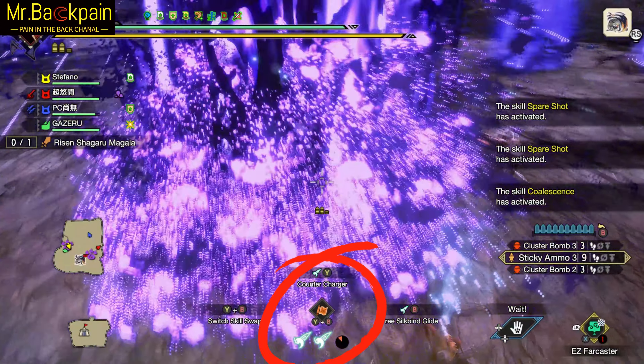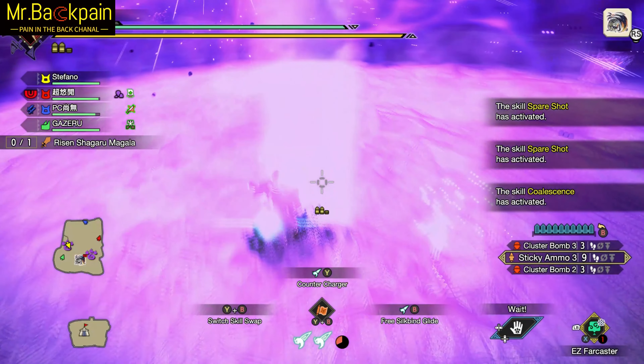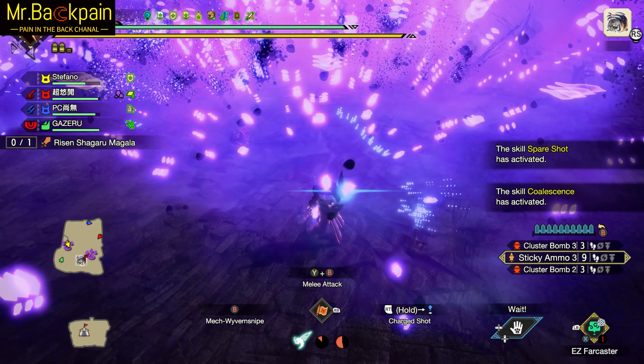If you have two Silk Bind, we can do this. First, walk slightly out of the middle, then use the Charge Counter. After the animation, your character puts the gun over the shoulder. Press to use the Charge Counter again, and then you walked out without any worries. There wasn't even any chip damage.